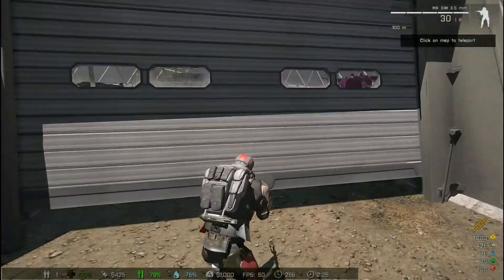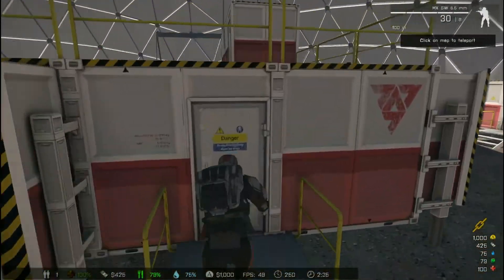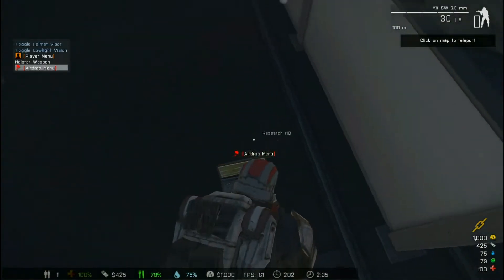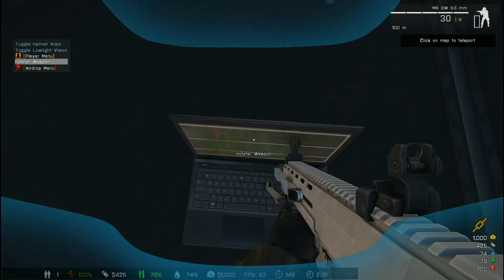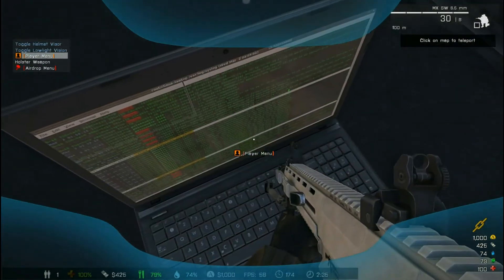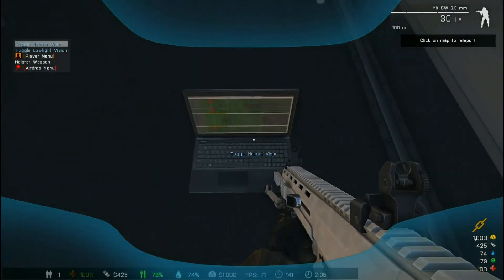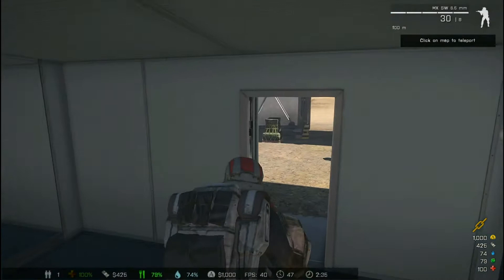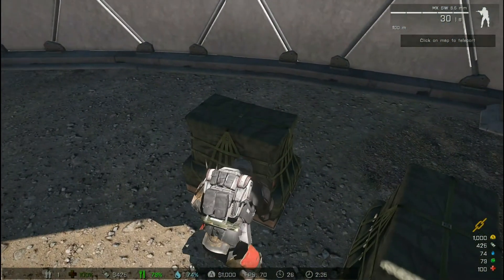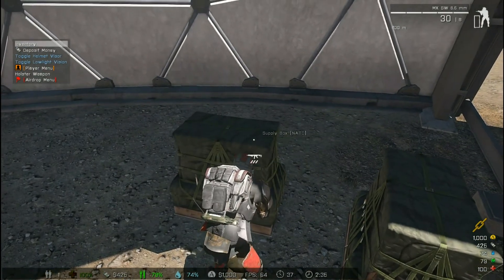So we can go in here — there's basically my base. You guys could literally come over here, I don't care, because everything's locked. We have base property. Let me go right here — basically this little laptop here is a base property and it protects your stuff around your base from people taking it. See right here, you can't pick it up — it doesn't give me the option.